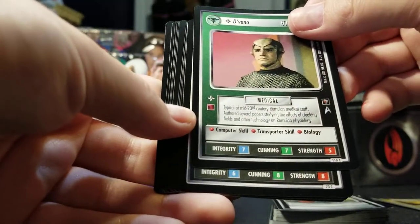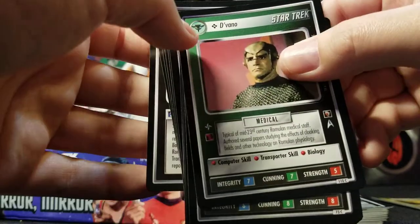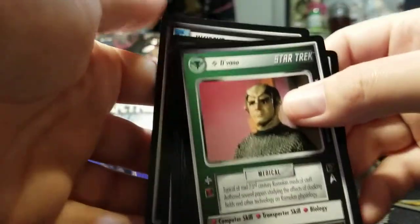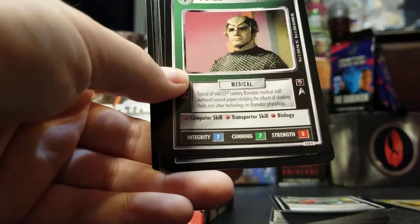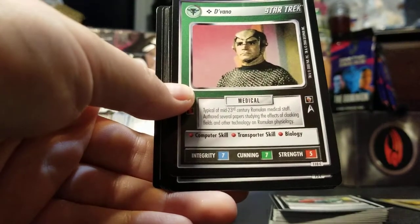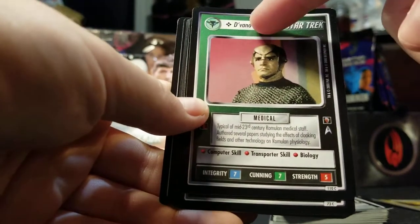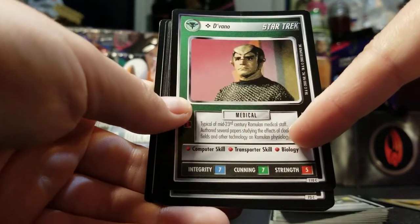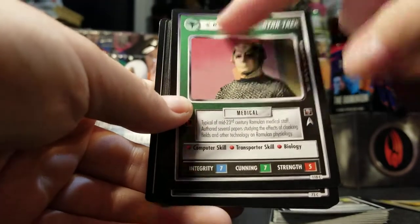Devano — he's got computer skill, transporter skill, biology. This icon here meant that you could play multiple copies on the table at once, which was always weird to me because in Star Wars if something is a unique named character it's one copy. But they sort of justify it in Star Trek — his name is listed but it says 'typical sentry, Romulan medical staff,' so he's basically a representative of Romulan medical staff even though he's named.